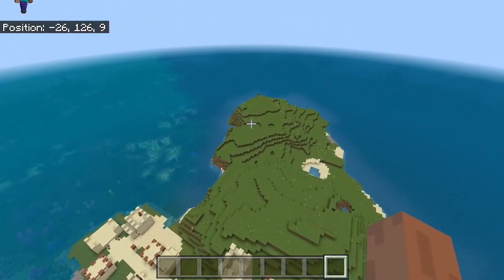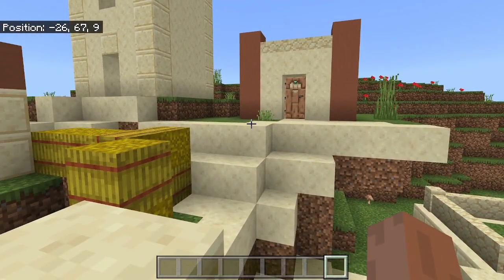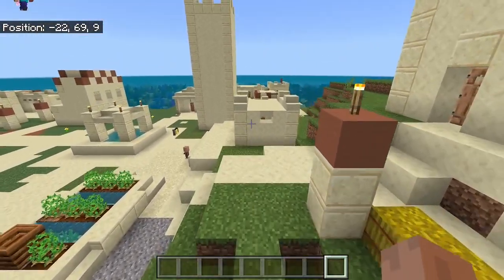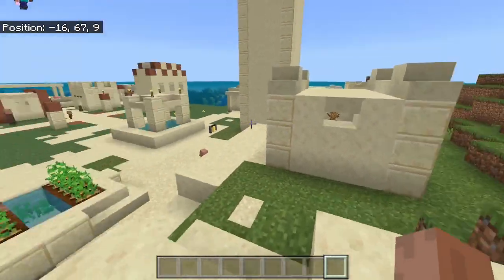And something else you might not think about is the fact that on Survival Island, you might expect to need like some trees or something like that, and in a village island seed, you might expect to find one in the village — but not this one. Definitely not this one.